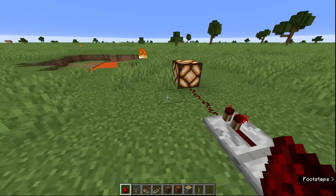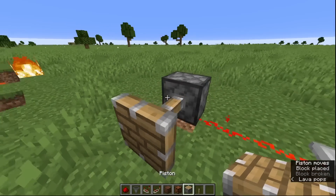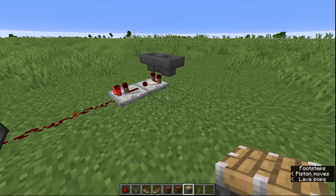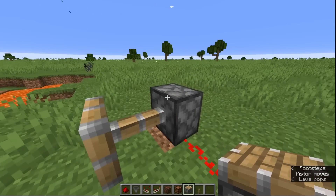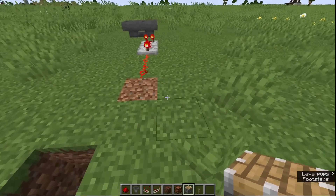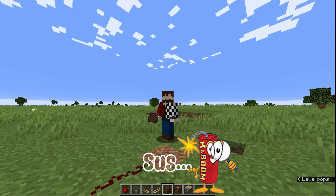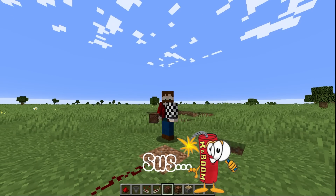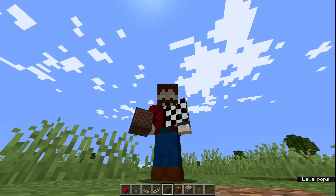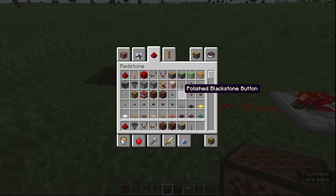And the other thing we can do with it - you can do this with anything. I've got a piston here; it will do this with a piston as well. Which is amazing - having a piston going in and out for no reason. Always fun. You can do this with anything. If you really wanted to... I mean, I always want to blow something up, but I don't know why you would want to launch TNT off here. But you could, if you wanted to.